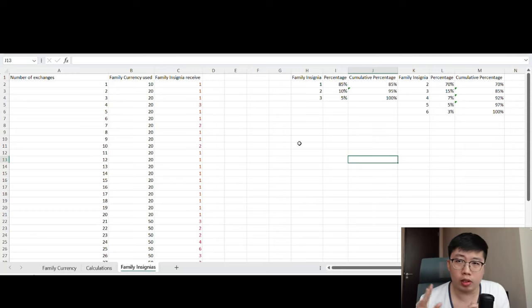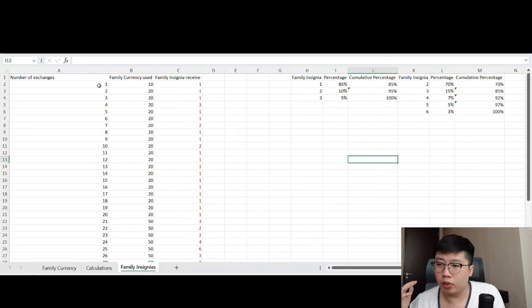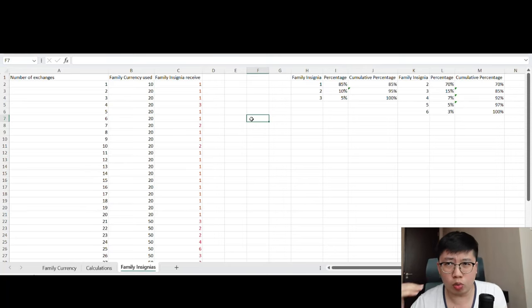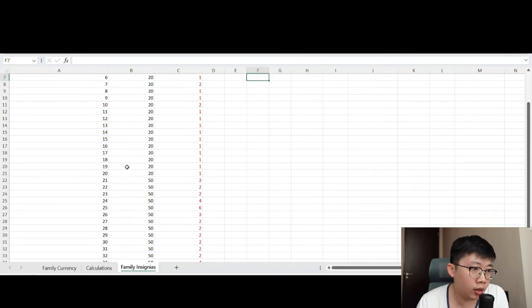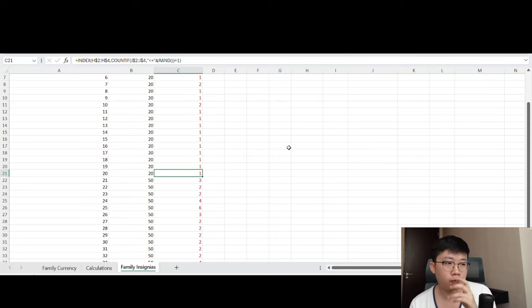The number of exchanges increases based on how many exchanges you have made within the week. For example, if you have made 20 family insignia exchanges in a week, you move to the next tier and receive one family insignia for free when you reach the 20th exchange. Up to the 20th exchange, your chances of receiving family insignias is between 1 to 3 insignias, and the cost per exchange is 20 family currencies.